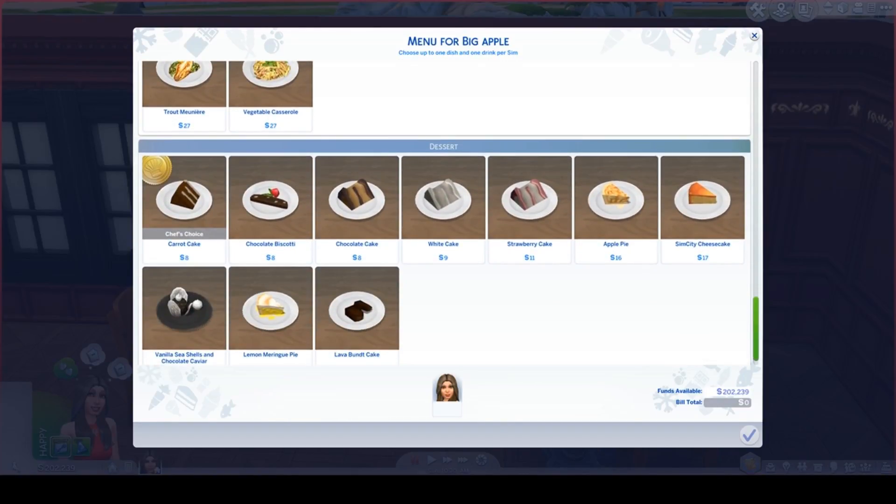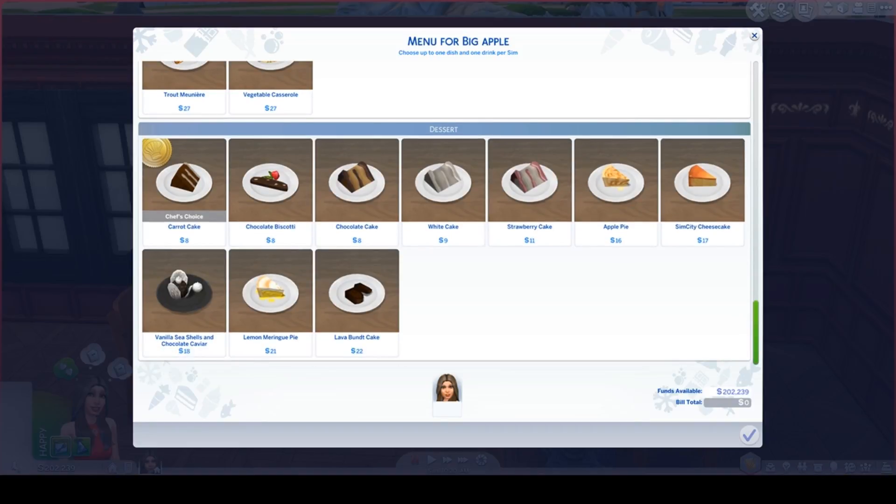Under dessert we have carrot cake, chocolate biscotti, chocolate cake, white cake, strawberry cake, apple pie, Sim City cheesecake, vanilla sea shells, lemon ring pie, and lava bundt cake.